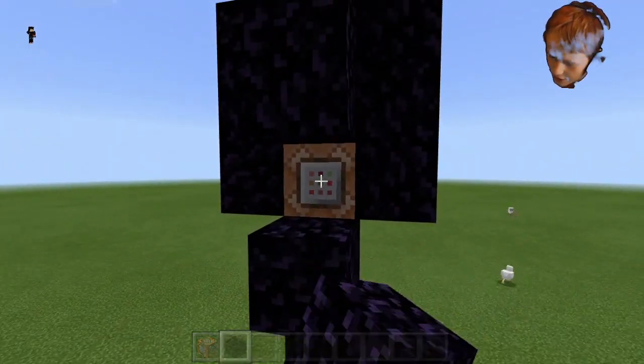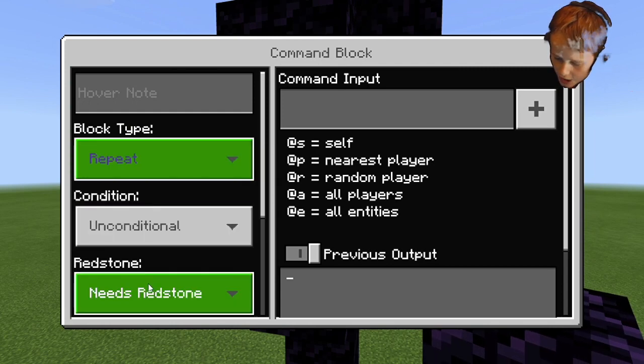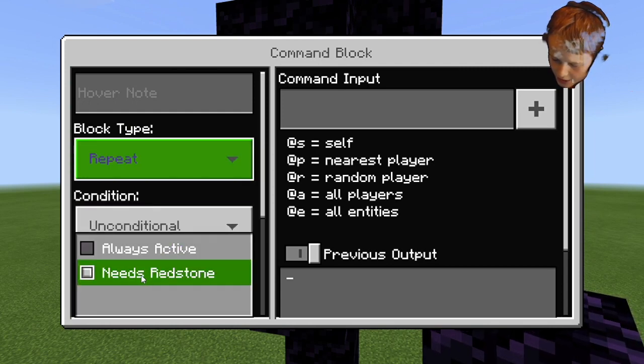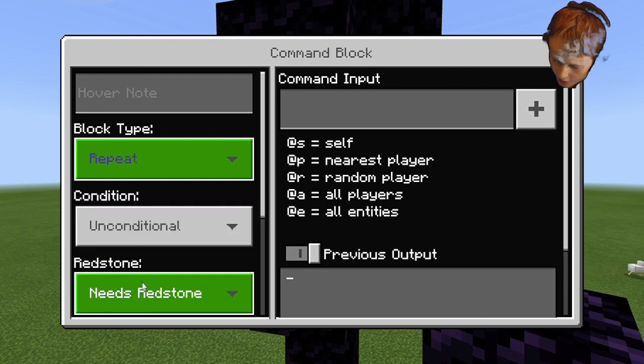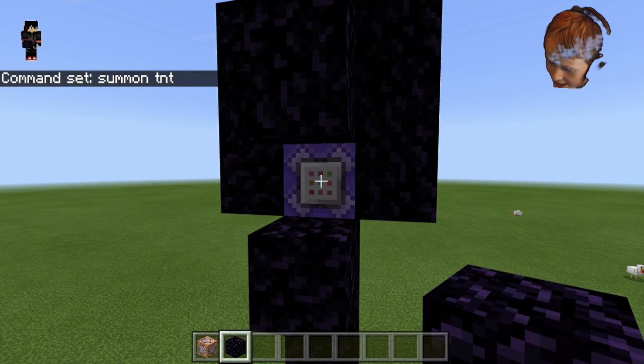Now we'll edit the command block. Change it to Repeat mode, set it to Needs Redstone, and then you're gonna put in the command: summon tnt. That's probably the simplest command ever, but it does some legit stuff.